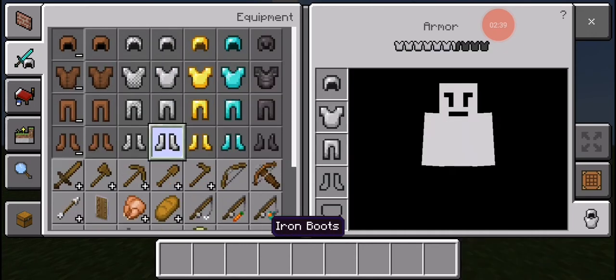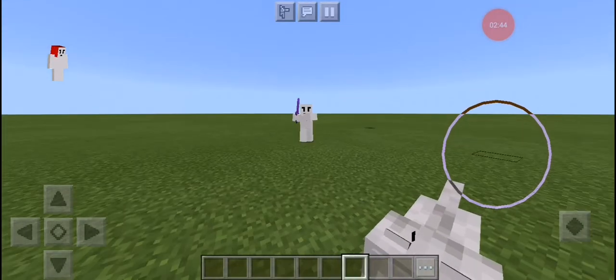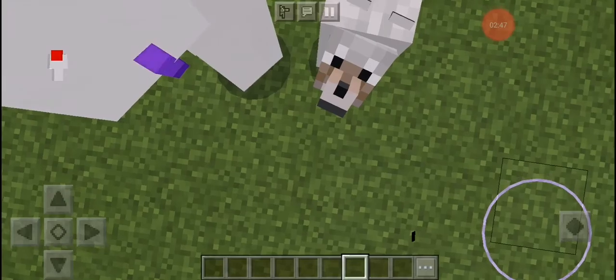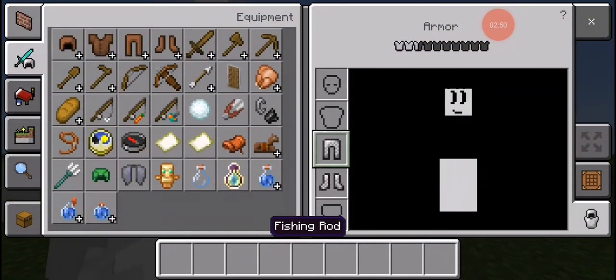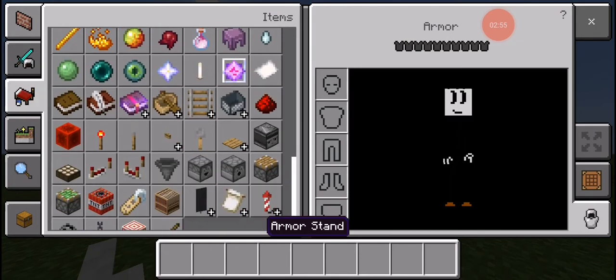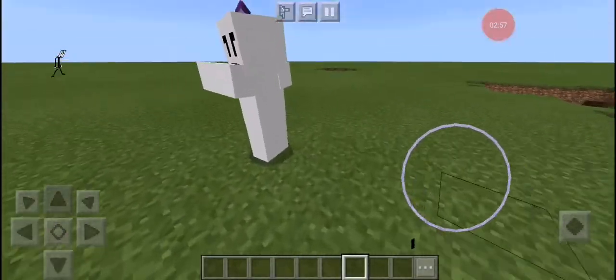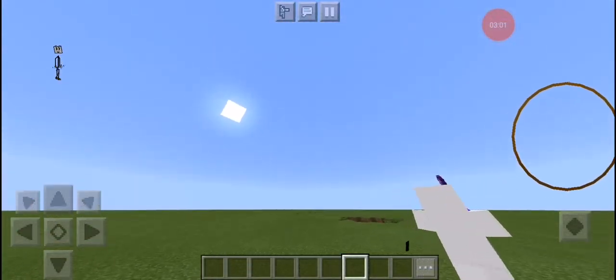If you want to become Henry, just wear the iron suit. To become Ellie, just wear the chain armor. As you can see my hair is now red, but it's not complete.